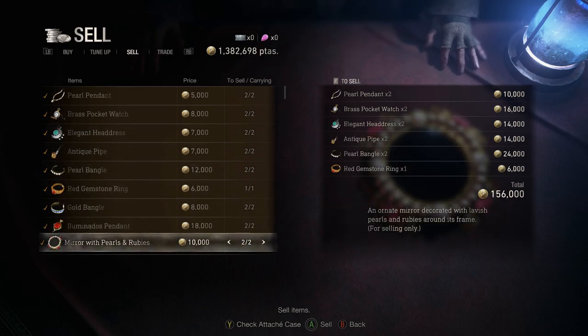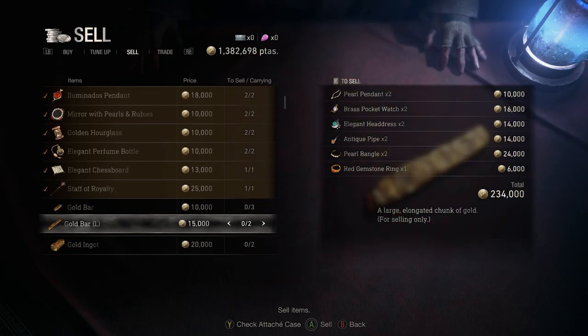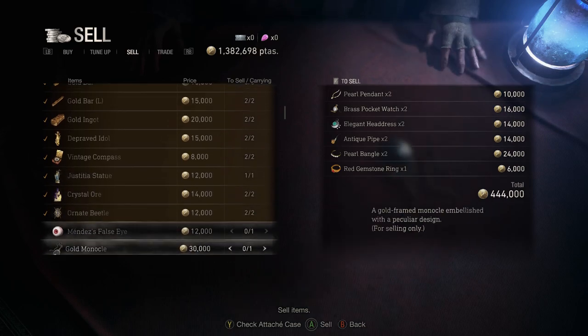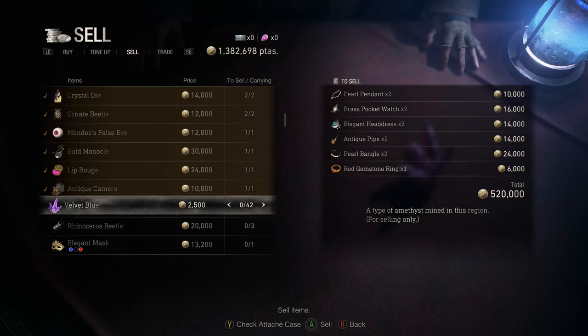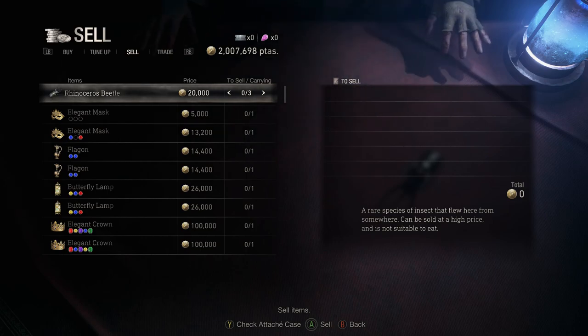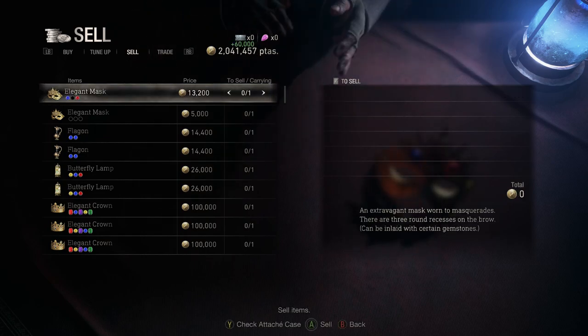These are all the static treasures that you can't fasten any gems into — the ones that are just worth a flat rate value. Ornate beetles, Mendez's eye, Lip Rouge, Anticamera. And then I'm going to sell all of the velvet blues with that. Wow, that's a pretty big jump — about 600,000 just from those static treasures. Then the rhinoceros beetles — selling those gives us an extra 60k.